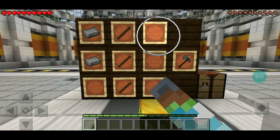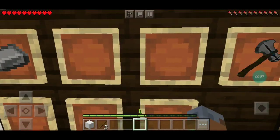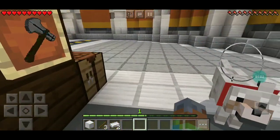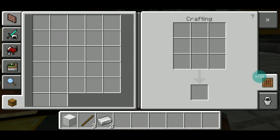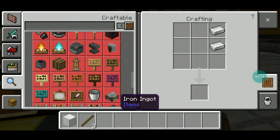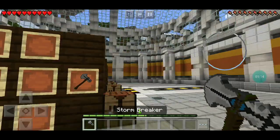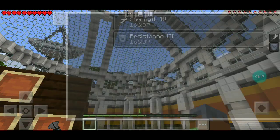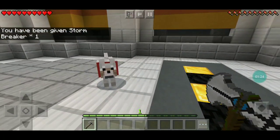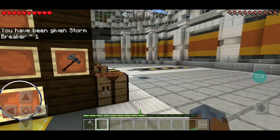So I guess we'll craft it. I feel like the Stormbreaker was introduced in Avengers Infinity War and also was in Avengers Endgame. So I don't know what this is about. Trilores is always up to something, though. Whoa, I got strength and resistance. And when you crouch, you give it back. Don't worry, Grim. I won't hurt you with this. Okay, so that's number one completed.